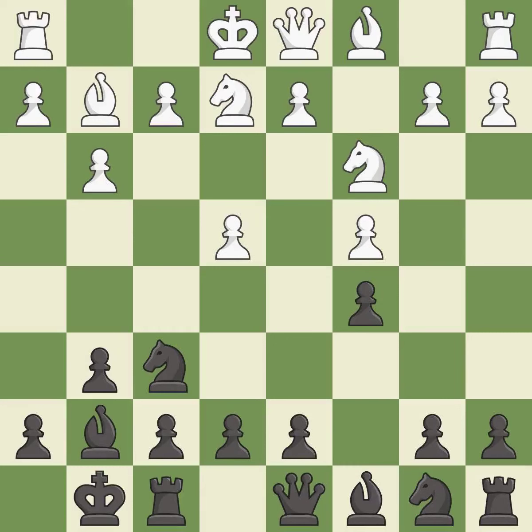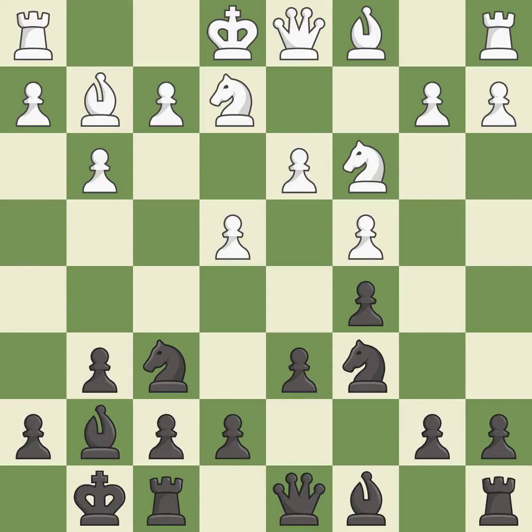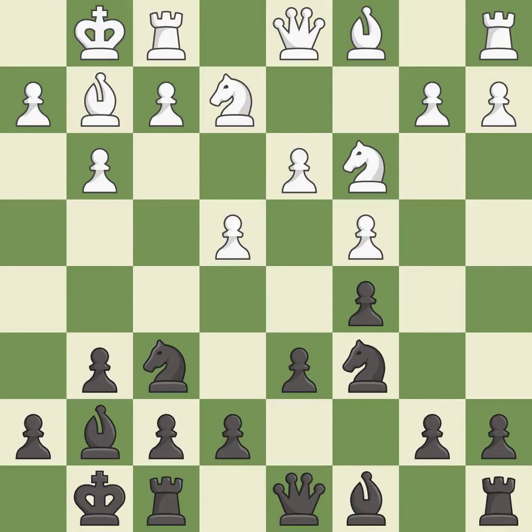This develops a knight off its starting square, getting it into the action. This activates a knight by developing it off of its starting square. The bishop is ready to be developed to an active square. Castling develops a rook while also moving the king to safety. Castling to the same side of the board as the opponent tends to lead to less sharp positions as compared with opposite side castling.